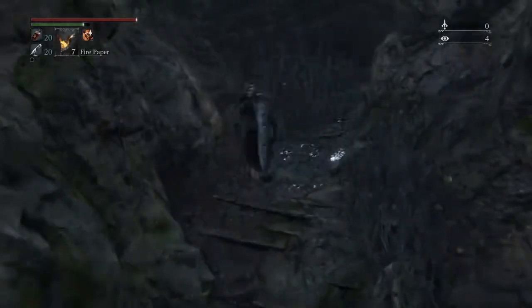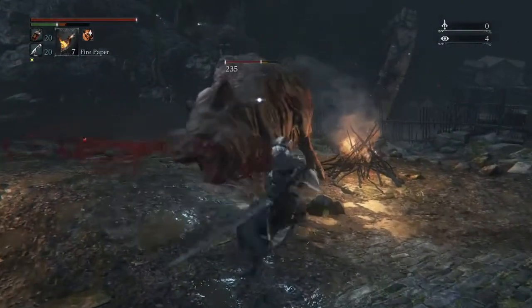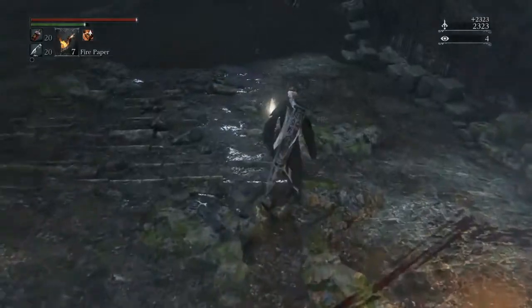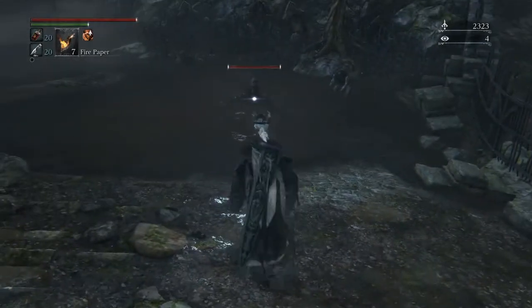Use your beckoning bell so people can summon you if they want help with the boss. Instead of just waiting to be summoned, you slay this pig, and while doing that you can also farm blood vials because all those enemies you kill here drop those, potentially.